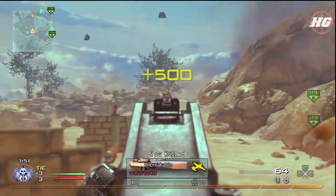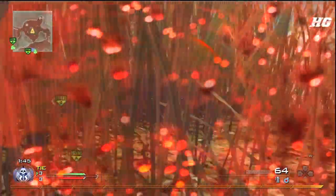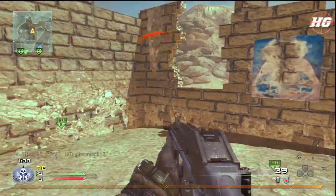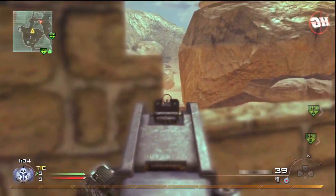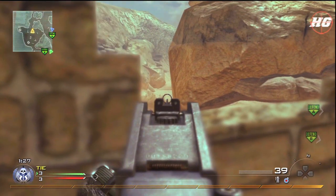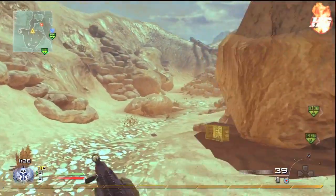I saw a guy plant a claymore there and I was still a bit skeptical of going around the corner until I saw his red marker pop up on top of the cliff and I could tell he was sniping up there. So I went around and picked him off. There are one or two guys around here — I ducked down and managed to get the kill eventually, but I think that was my last kill of the game. I do something quite stupid here — I can see a guy camping around the corner and he fires his gun again, so I think it's safe to run round, but it wasn't.